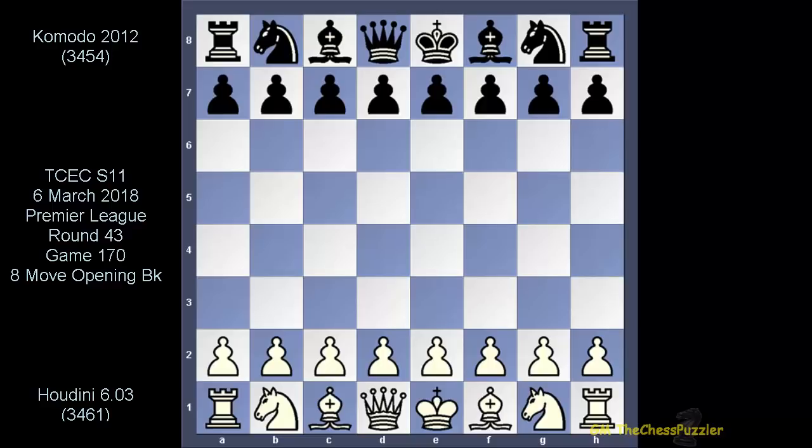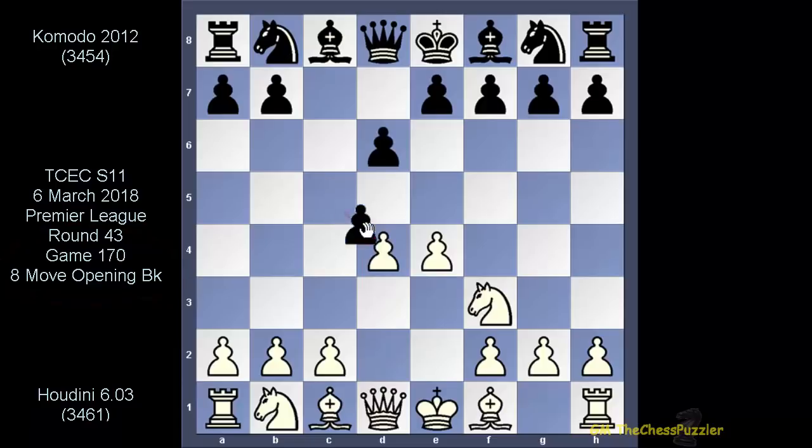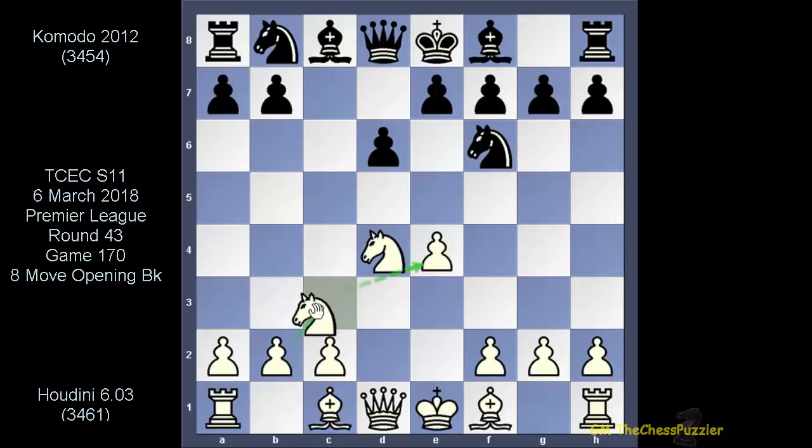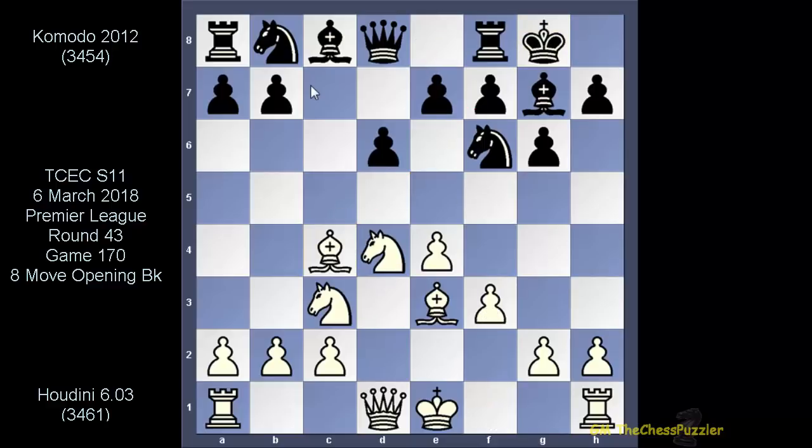We're looking at a quite established opening — this is none other than the Sicilian Dragon, Yugoslav Attack. Let's bring out the usual moves: e4, c5, knight f3, d6, d4, takes, takes, knight f6, knight c3, and now after g6, the bishop came out. Then Komodo gets his bishop on the diagonal through f3, castles, bishop c4, and knight c6. This was the last move of the eight-move opening book.